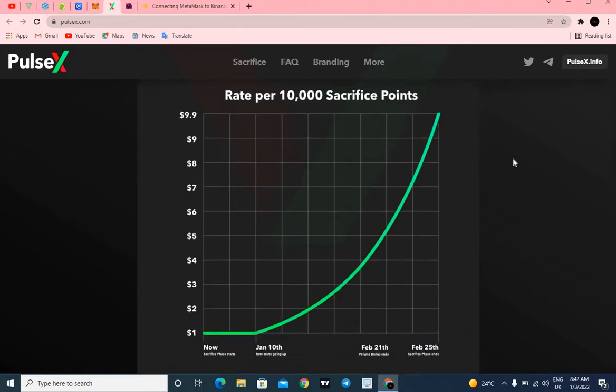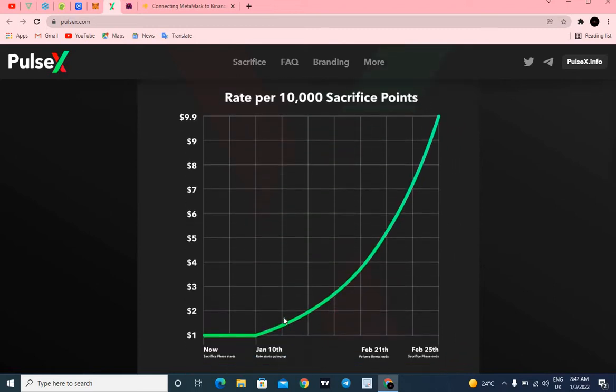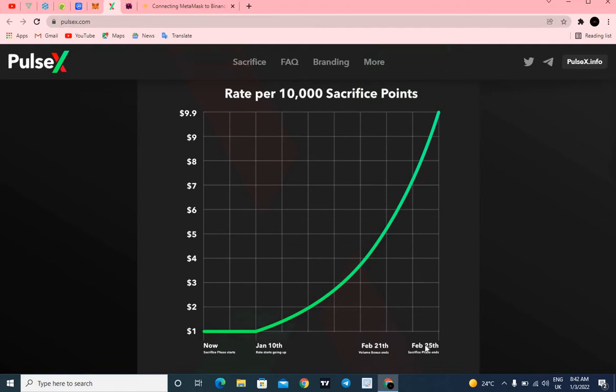For those that are new to this video, right now you can get 10,000 sacrifice points for just sacrificing one dollar. But from January 10th 2022, the price is going to go up by five percent, and by February 25th the price should reach ten dollars per 10,000 sacrifice points — so those who sacrifice here early might have made a lot of profit by then.